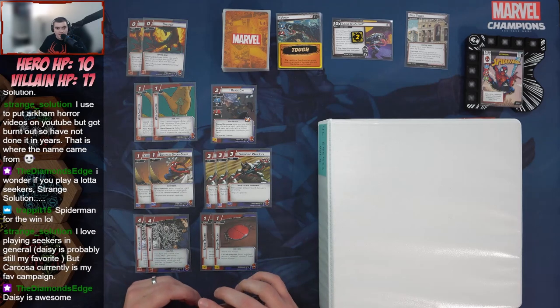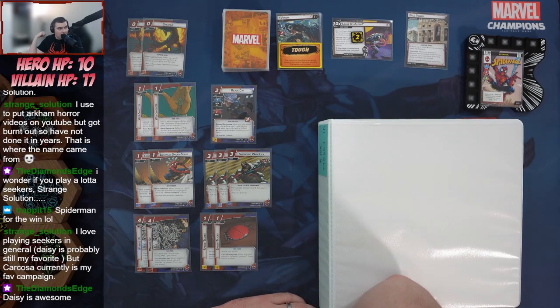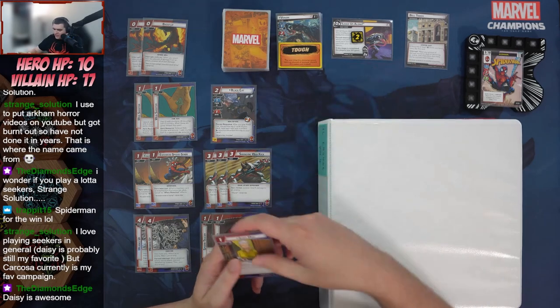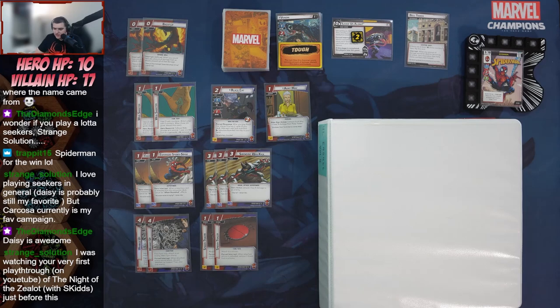One of Spider-Man's biggest weaknesses is threat mitigation, so Spider-Tracer will come in handy. We've got Backflip, probably one of my favorite cards in the entire game — a zero-cost defense that prevents all damage from an attack. My goal tonight is to play Backflip on a nine-boost Venom attack. Then we've got Aunt May — exhaust to heal four damage from Peter Parker. Insanely good value.